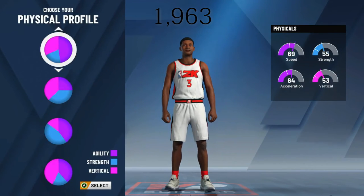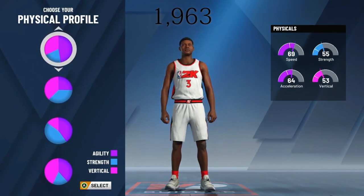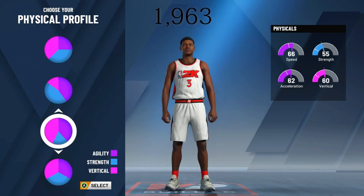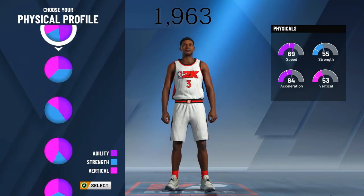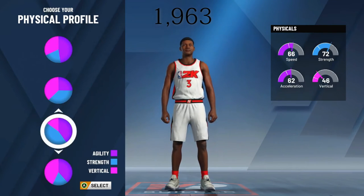Most of you know that big men will be hit with a little speed differentiation this year — they will be a little bit slower. So if you're playing twos, this will be a great build because you won't have to sprint up and down the court the whole time. The fastest you can make him is a 69 speed with 64 acceleration. I'm going to make him a 66 speed, 62 acceleration with 72 strength, because he will still be strong while not being hit with a very slow speed.